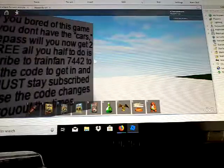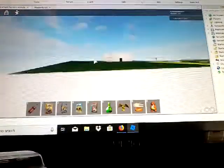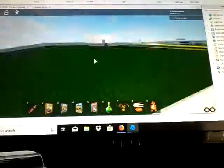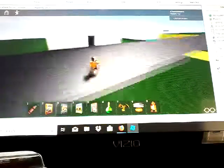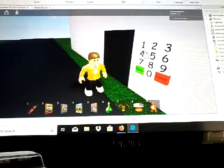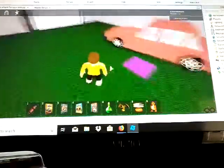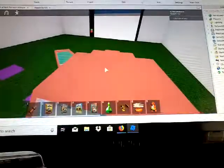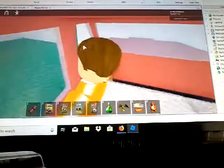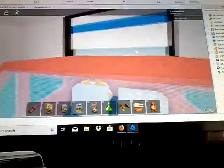I also put a sign over here — 'Are you bored of this game because you don't have the cars game pass? Now you can get two for free.' I do have a shift to sprint. Now let's go ahead and enter 7442 again, then we'll go ahead and get the other car — let's regen this one. This is in Roblox Studio, guys. Yes, I might do a gameplay that's not in Roblox Studio.